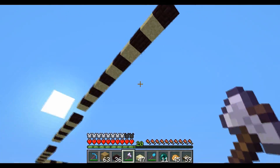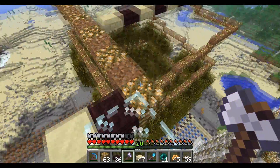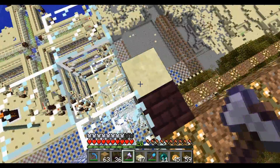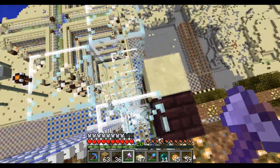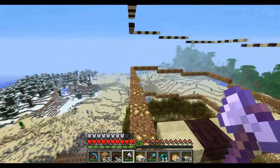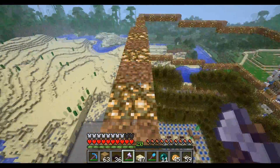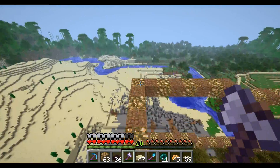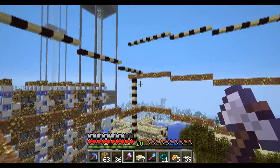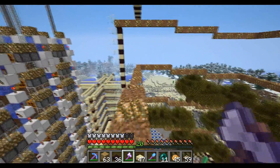I could always turn them into ice, or glass, or glowstone with the same patterns. I wanted to finish at the same point I started — so that's good. I've got this nice way down as well, which is a safe way down if I ever need it, and it doesn't look too bad from the outside. I'm going to cut these trees down. Hopefully the farm will be full most of the time.